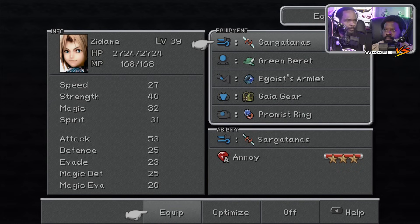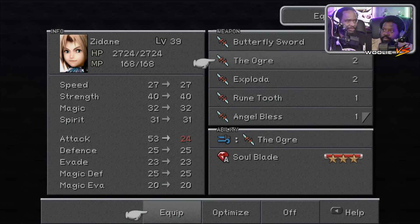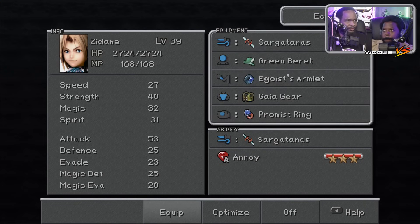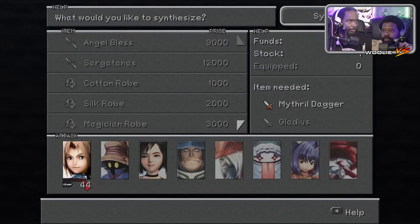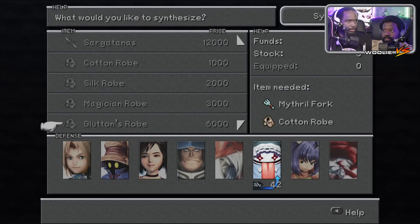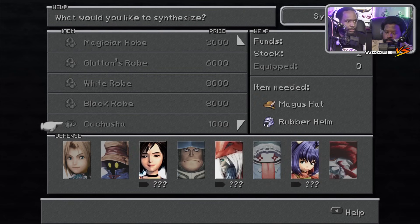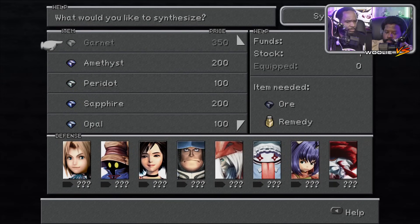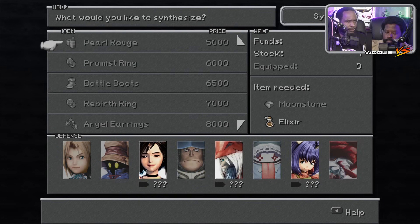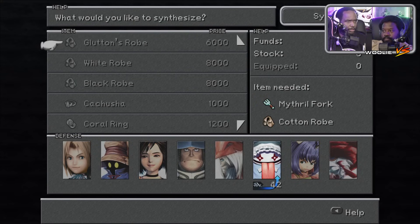Big attack. Can I just sell all the shit I'm not using? We're done with these, we don't need the obsolete items. I at least want to get the Magician's Robe, the Glutton's Robe, a White Robe. I'm gonna need 14k, maybe even two White Robes.